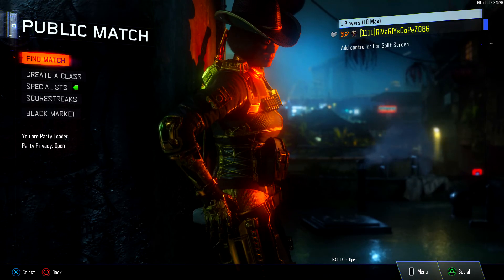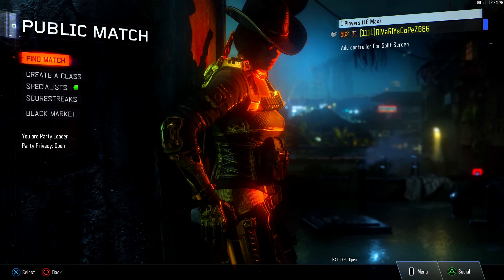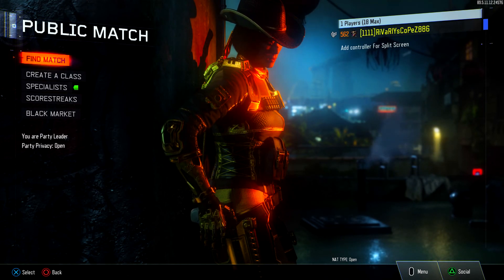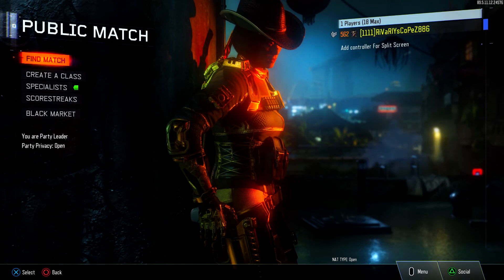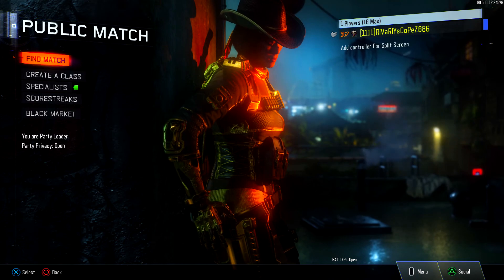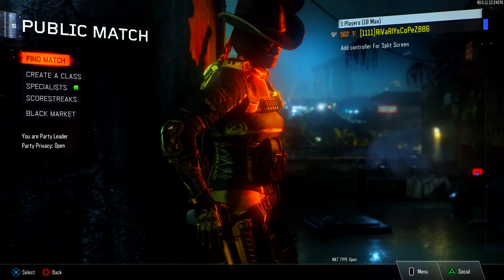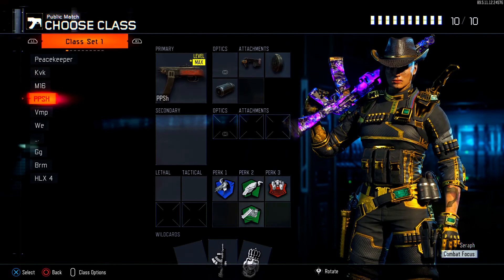What is up guys, welcome back to the channel. Today we are on Black Ops 3 and I'm also on my subscriber's account again for the second video in a row because he has a ton of DLC weapons that I don't have. Last video we took a look at the Peacekeeper, which is really fun to use, and today we're gonna be taking a look at a gun that is going to be in World War 2 — the PPSH.